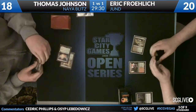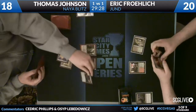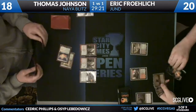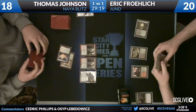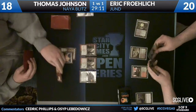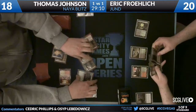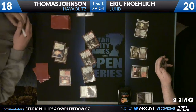It does feel a lot like Frogmite, doesn't it — Burning Tree Emissary into a Flinthoof Boar. Eric just plays land and passes turn 2. Thomas has a Gore-Clan Rampager too, which is great in this matchup. There's a Sacred Foundry, a Mayor of Avonbrook — and here's your beatdowns. Nine on turn 3.